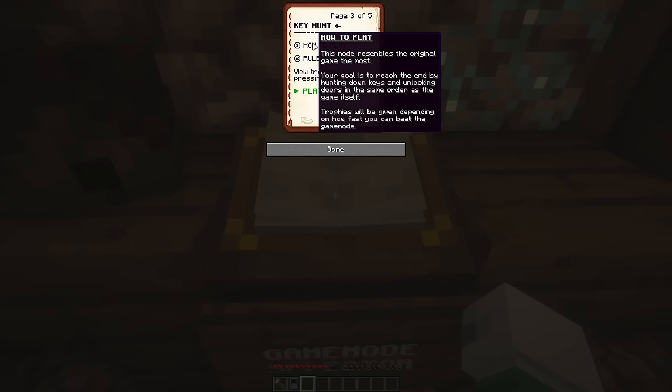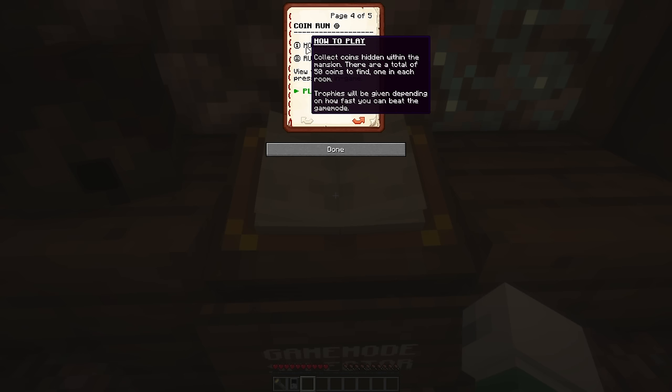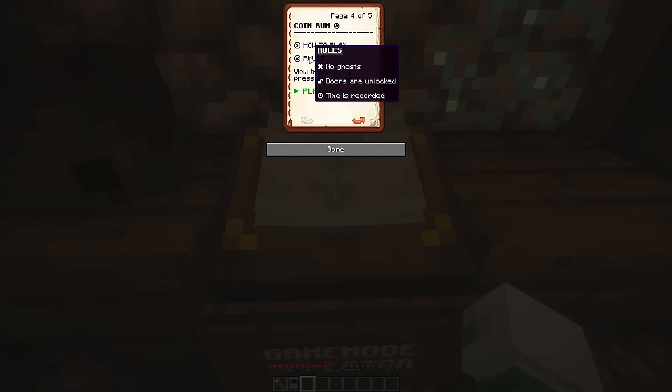Free roam lets you freely explore the entire mansion at your own pace, and you can trigger it at any time. Key hunt resembles the original game the most - your goal is to reach the end by hunting down keys and unlocking doors in the same order as the game itself. Trophies are given depending on how fast you beat it. Coin run has you collect coins hidden within the mansion - there are a total of 50 coins to find, one per room. Map by Danidude - special thanks to Doranos for inspiring the project.